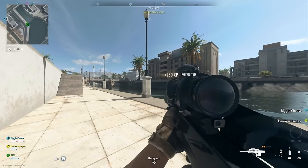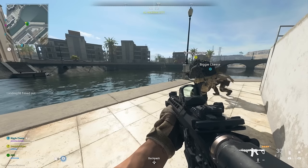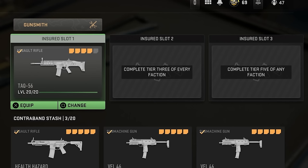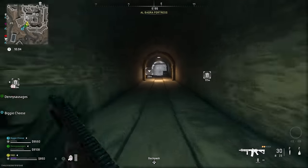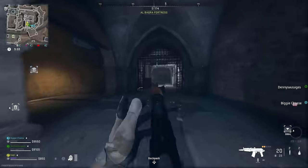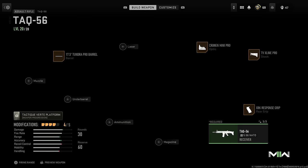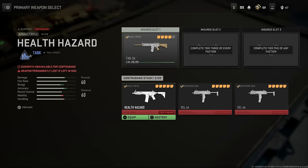Now let's quickly talk about weapons. Whatever weapon you decide to spawn in with is the weapon you'll have in the game, and if you don't exfil with it, it's gone forever. You do have an insured slot — one that's completely unlocked from the beginning, an insured slot 2 that you get for completing 3 factions, and insured slot 3 which is completed at tier 5 on any faction. This is an insured weapon that will never go away, but you will be punished if you die and don't exfil with it by not being able to use it for quite some time. You can equip any weapon, any camo, any attachment on it and spawn in with that specific weapon.